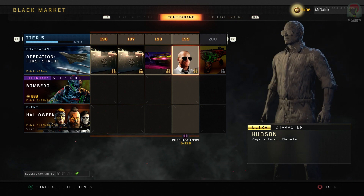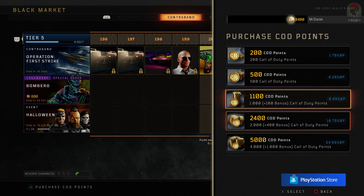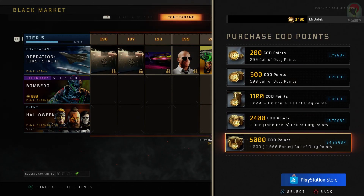Each tier costs 100 COD points, and this is a bit of a joke. Right now I'm barely tier 10, and in order for me to buy from tier 10 to tier 200 to get that awesome Hudson skin and that gun, it's going to cost me nearly 20,000 COD points — which, translated in my currency for the UK, is over £150, which is pretty ridiculous. I can't say I'm surprised, because we all expected this, and it's something that's been happening for so long now. Fortnite also has a tier system where you can just straight up purchase them, but that can get you from 0 to 100 for about £80, rather than £150 or £160.